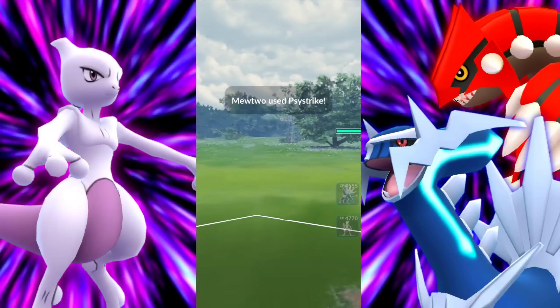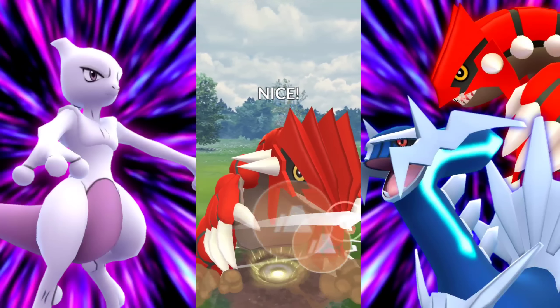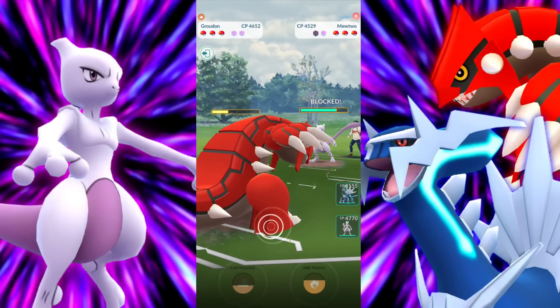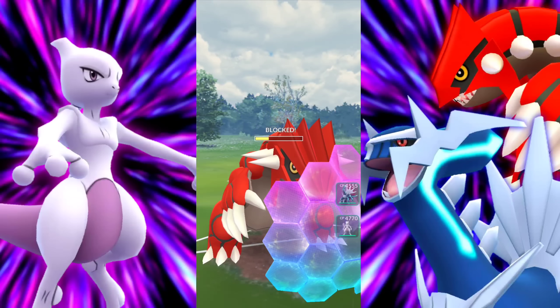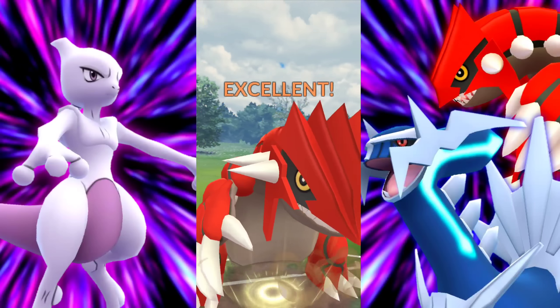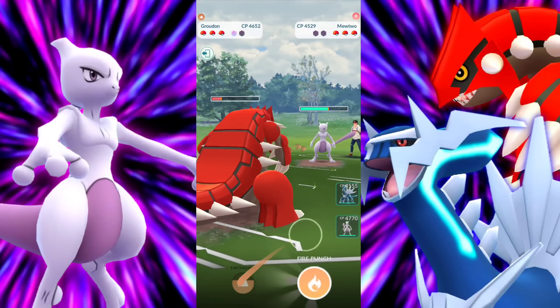Up against a Mewtwo mirror — we always let the first one go. If they do hit us with some Ice Beam, that's going to be a big surprise. Essentially though, they're going to have to throw again and we'll be able to outpace them. Making it into another Earthquake here. Are we going to see a double shield on their end? We do — I love it when that happens.